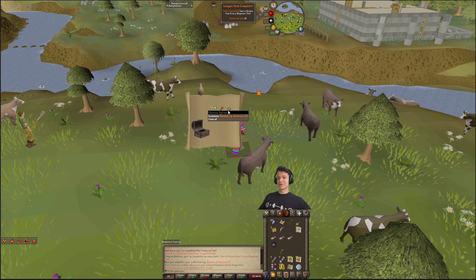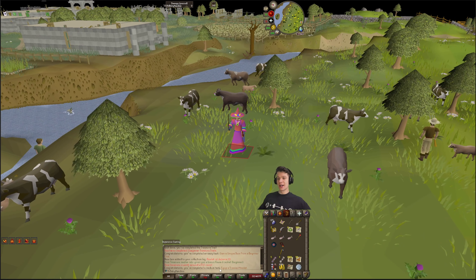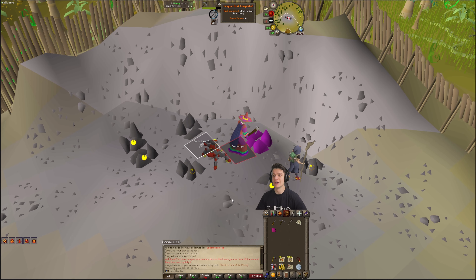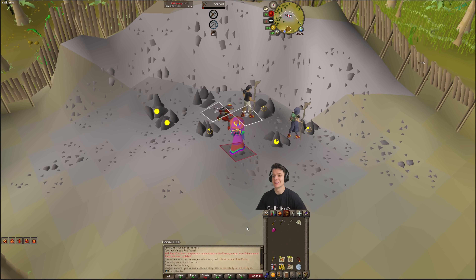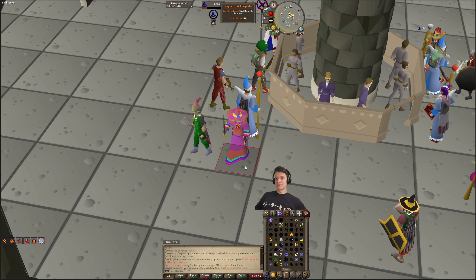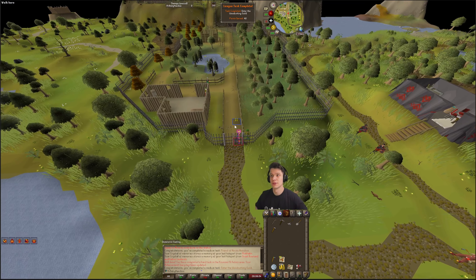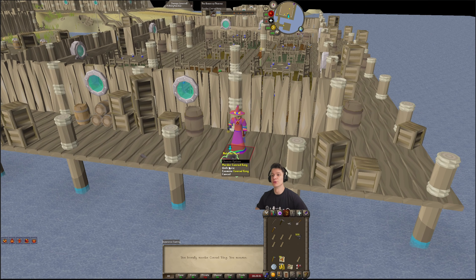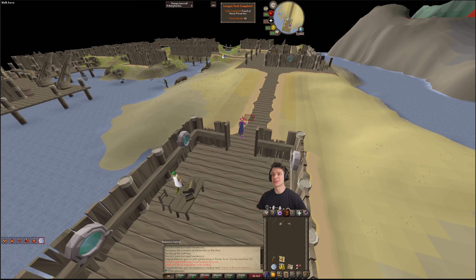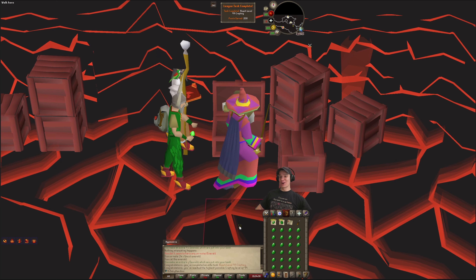It's our first unique - Amulet of Defence (t), that's a task, and equipping one is also a task. Trimmed amulet done. Here's killing a necromancer, stealing a chocolate slice, obtaining a gem while mining, successfully cutting a red topaz, picking a cabbage, casting Bones to Peaches, Client of Kourend done, completing Friend of Hespori for 40 points, entering the Woodcutting Guild for another 40 points, brutally murdering Conrad King, Queen of Thieves complete, 100 Piscarilius favor, and there we go - 99 Crafting! That is officially our first 99.